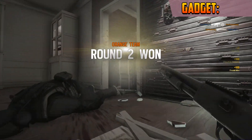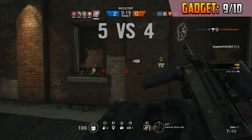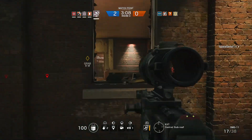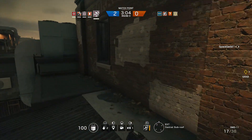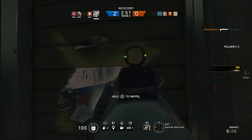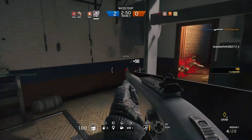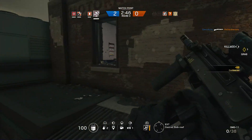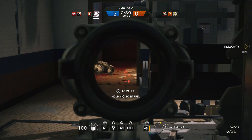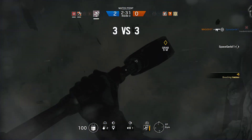Moving on to the gadget category, I have given Sledge a 9 out of 10. He has a very good and useful gadget that pretty much anybody can pick up and use. It's virtually unlimited, but you can run out, so keep that in mind when destroying destructible walls and barricades. The good thing is if you swing the hammer and miss something you don't waste it. It's useful for taking out barbed wire, although it cannot get through reinforced walls, and it can be a little slow — you might get your feet shot trying to breach. It can also kill enemies and is a lot quieter than using breaching charges.